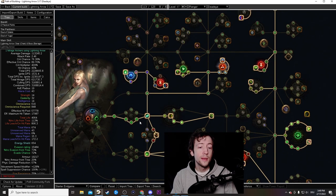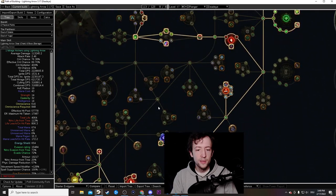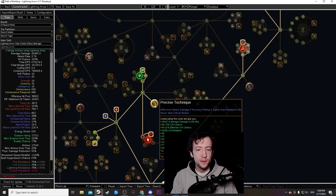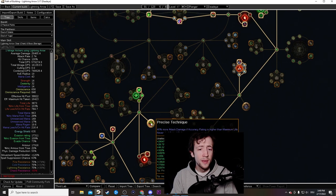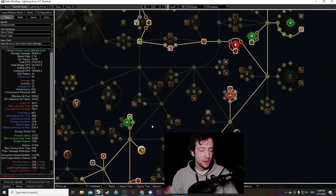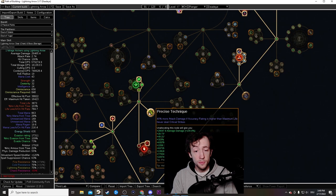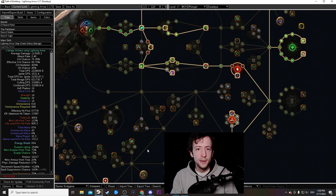I'll show you mostly the starter endgame tree. You start in the Ranger area and immediately path down to Precise Technique — 40% more attack damage if accuracy rating is higher than maximum life. You achieve this by picking up the accuracy wheel and running a Precision aura. Keep an eye on accuracy versus maximum life, but typically it didn't need much investment. After campaign you can drop it. Along the way, pick up life and bow nodes.